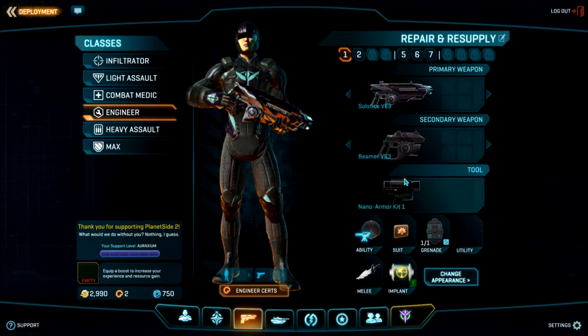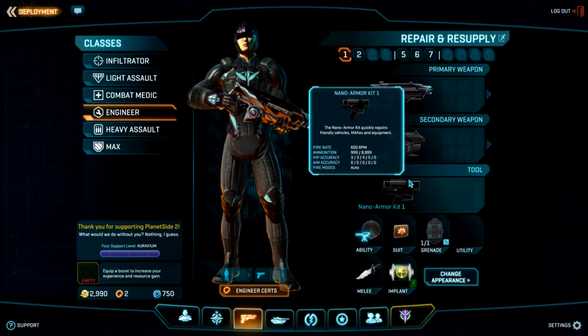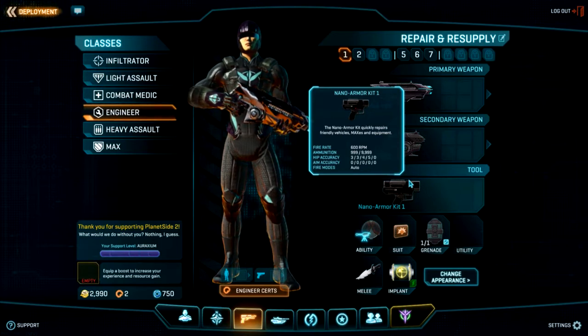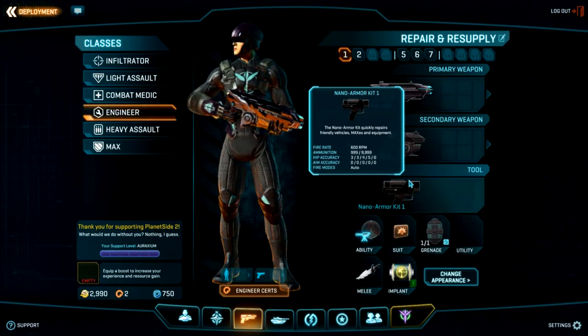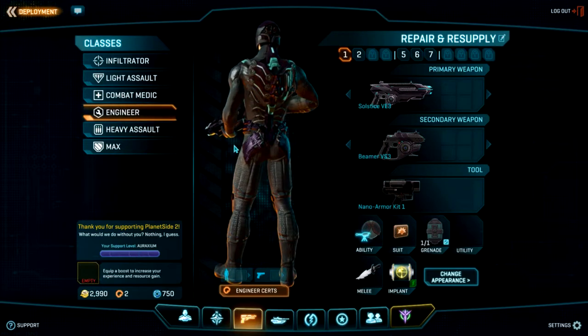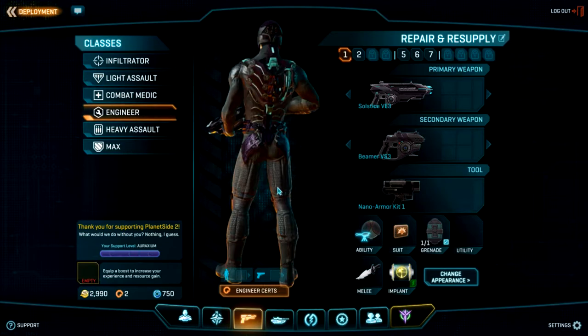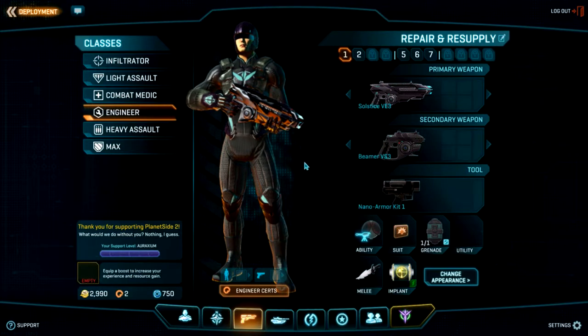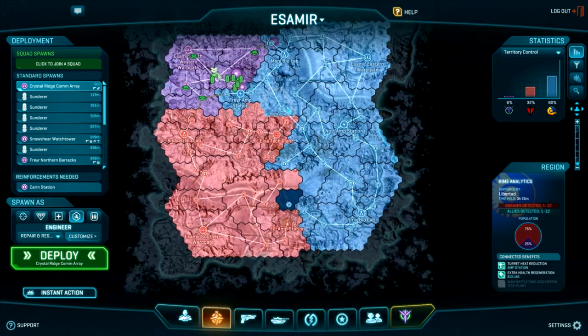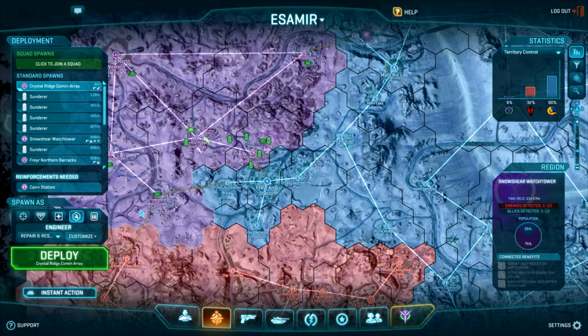Let's talk about weapon classes quickly. The infiltrator can use sniper rifles, scout rifles, and SMGs. The light assault can use shotguns; everybody can use SMGs and carbines. The combat medic is the only class that can use assault rifles, but can also use battle rifles, shotguns, and SMGs. The engineer's ability is the repair kit — he can bring armor back to vehicles, repair turrets, repair generators and bases, which is a huge part of capping a base or defending one.